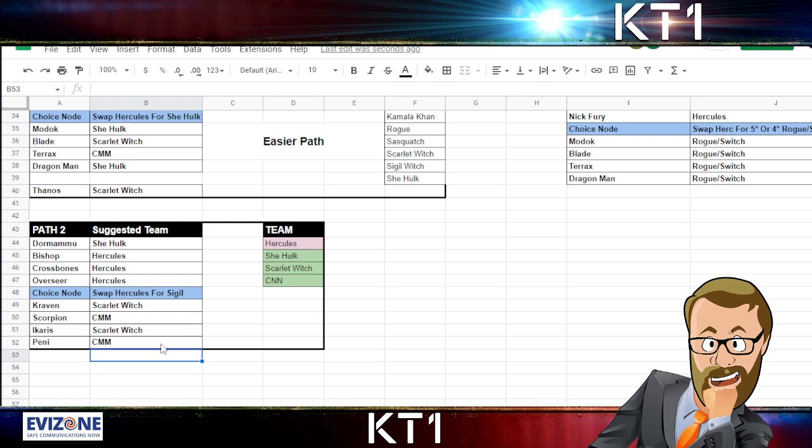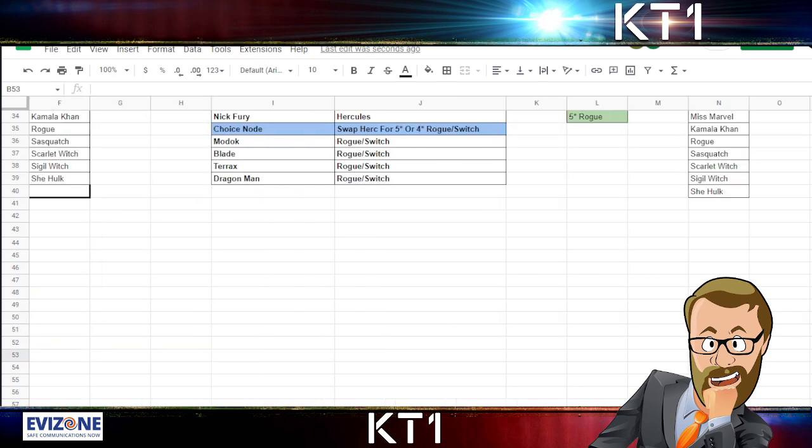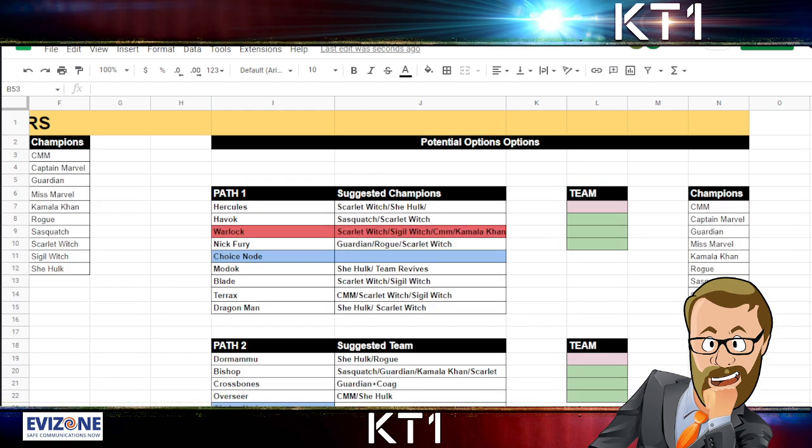For Craven, try to use Scarlet Witch — with her ability to nullify Craven's buffs you should have an easier time pushing him to level twos. It won't be a super easy fight but it's definitely doable. For Scorpion, use CMM — just don't use any special attacks, hit him carefully, and you'll still be able to enter Binary mode periodically and do extra damage. For Icarus we have Scarlet Witch, and for Penny Parker, CMM is probably the better option. Now here's a list of which alternate Avenger champions are capable of dealing with which fights.